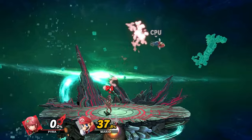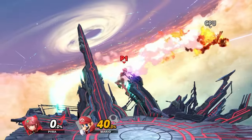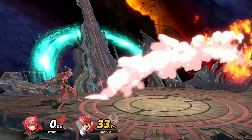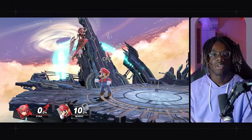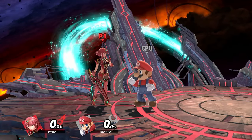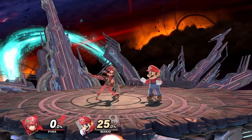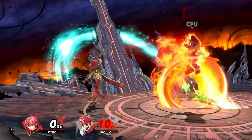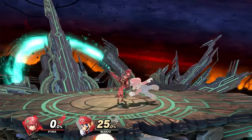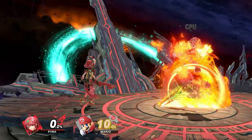One of the juiciest moves for Pyra at low percent is down air, because after landing the spike hitbox you can combo into grab and then use your down throw combos — forward air or up air — or go down air into jab for a big combo giving you around 30 to 40 percent, or down air into down tilt for more confirms. You can also use side-B — Blazing End — with a tech where you cancel the sword grab animation using your shield drop, allowing you to jab afterwards since you'll have the sword out.